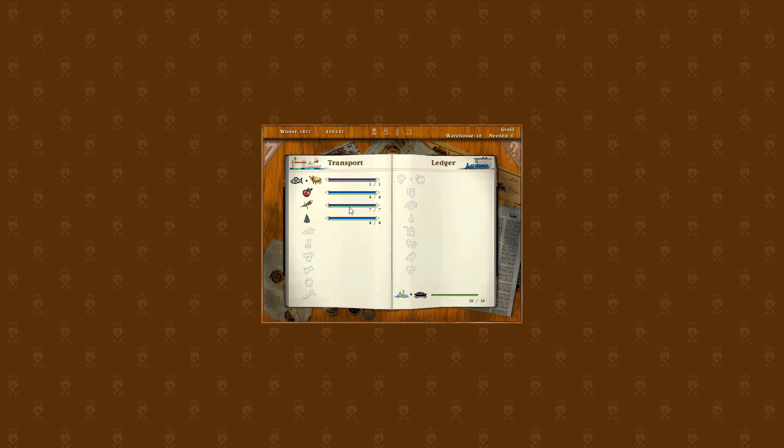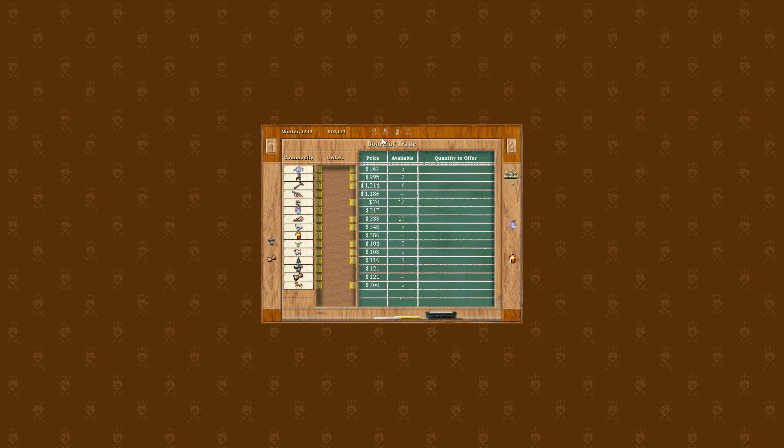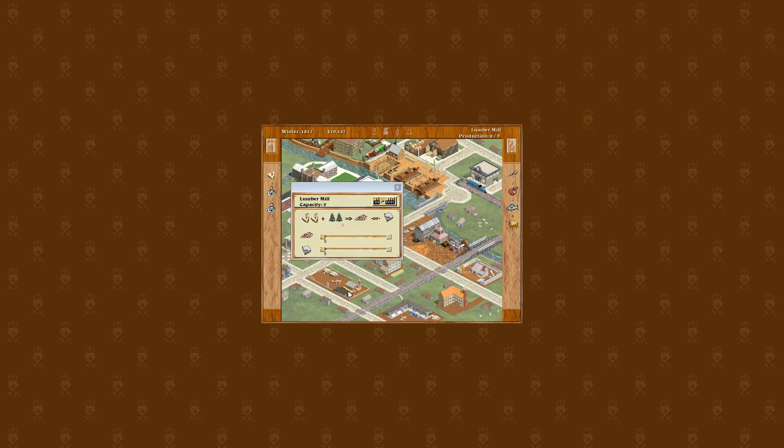We're now getting four timber per turn, which means potentially one lumber and one paper per turn — that's now permanent production. We can turn that into furniture for sale. We'll stop offering furniture for now. The price of tools is really high so we might offer one tool next turn. We'll probably rely on furniture for income for a while. We should also think about increasing the labor pool at that point.